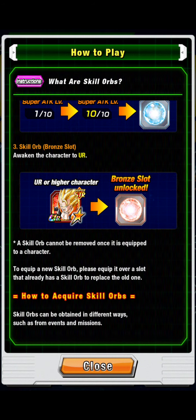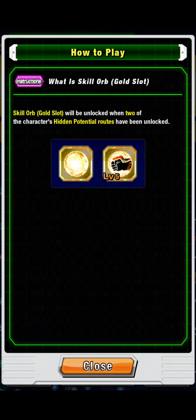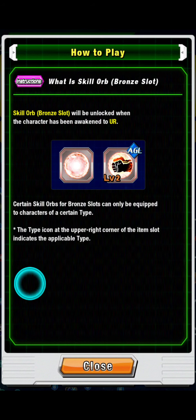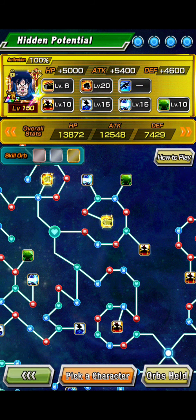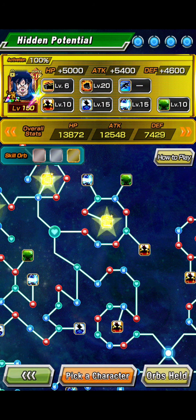They can be obtained in different ways, such as from events and missions. Do I have any? I have bronze ones — yes! Those are defense-raising ones. Do I have any silver ones? No, so all I have are the bronze ones. I'll be happy to equip some stuff later on.